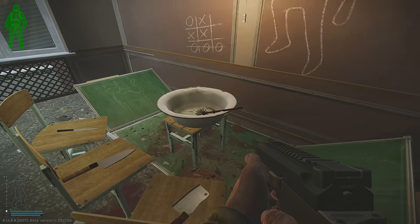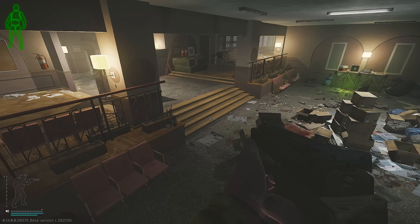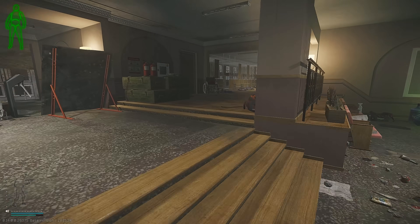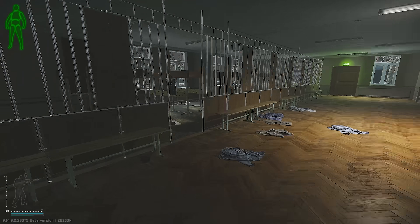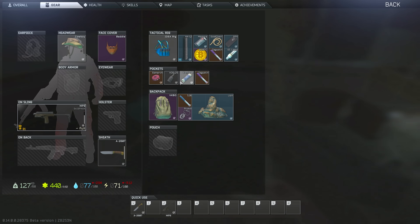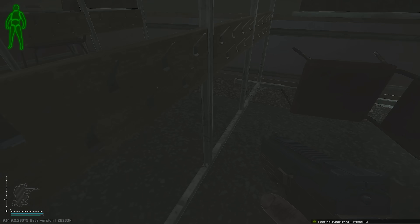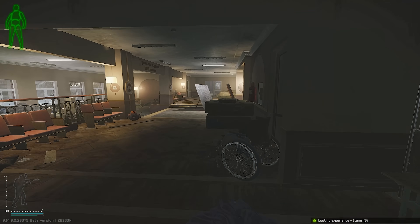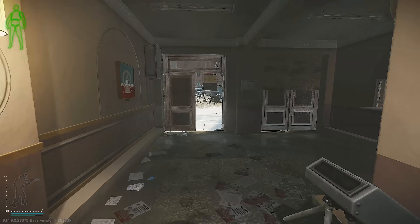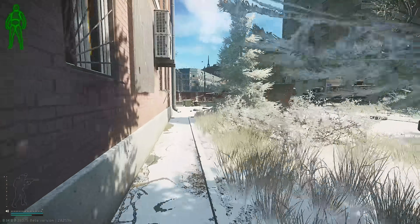Check over here for attachment spawns again - there's a nice suppressor there, I'll take that rail. For your final spawn, check in this little bowl there. There's also a toolbox and hardware spawns on the floor - there's a wrench there, I'll take that. That's it for this run.